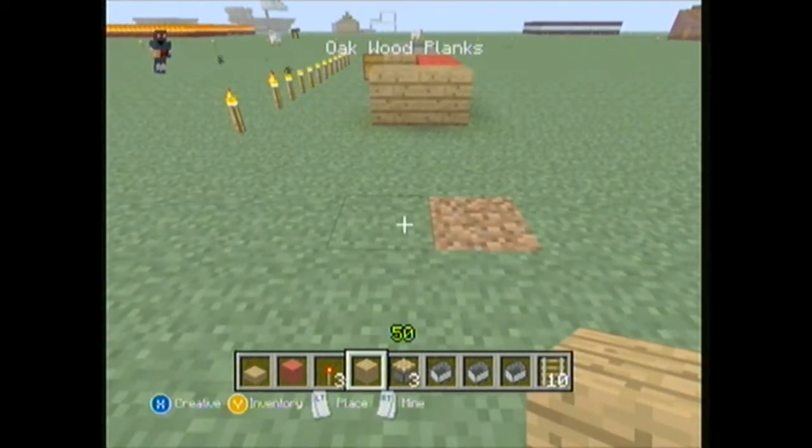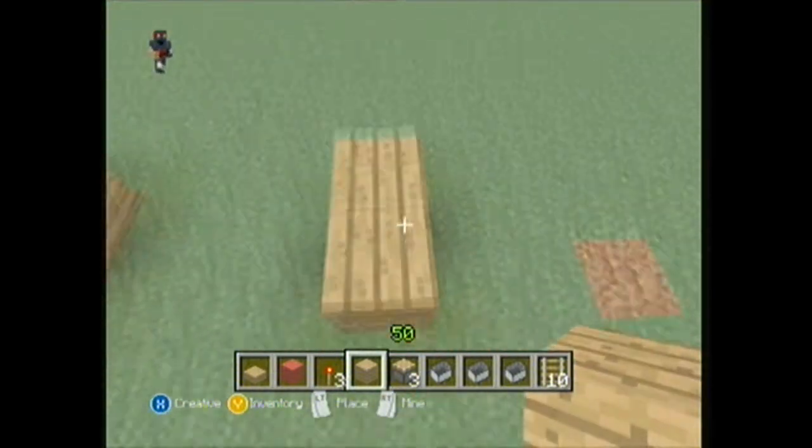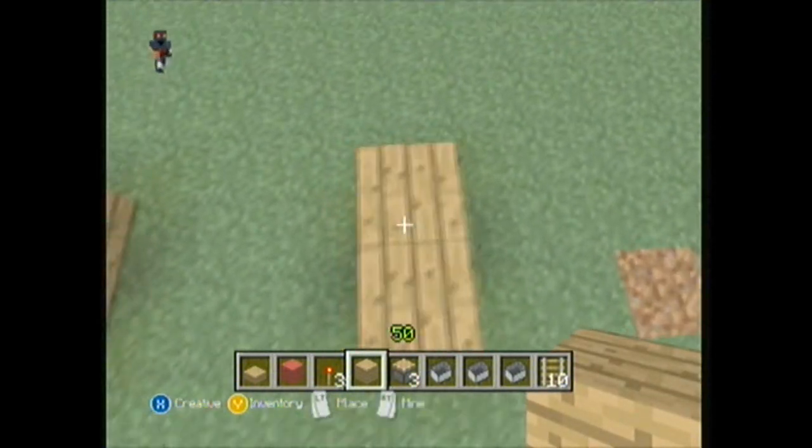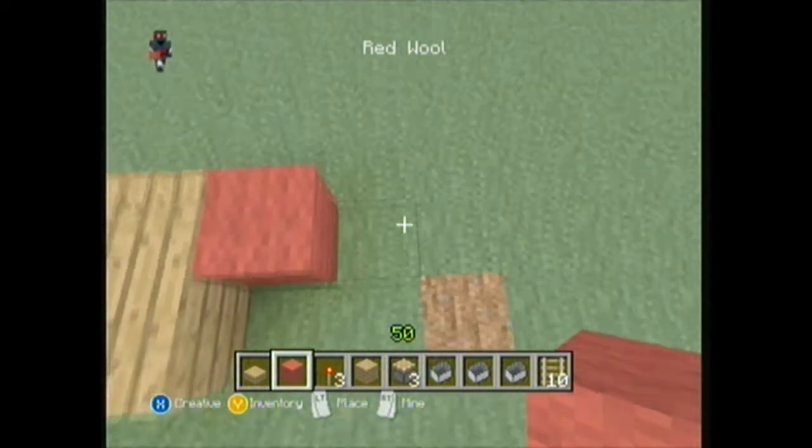Firstly you need to just lay down two of the hard blocks that you want to go on the side, like that. They don't have to be hard — any block you want.